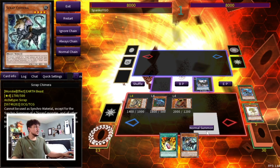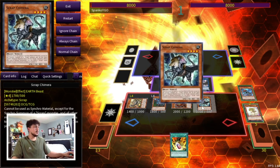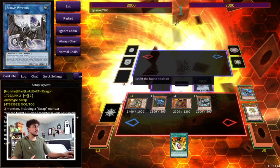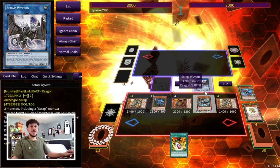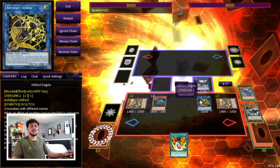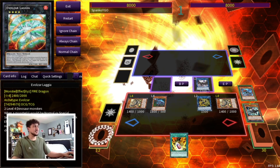Once Giant Rex is on our board, we use the Chimera extra Normal Summon, summon it, and now we have essentially the same board we had earlier — five monsters plus Scrap Wyvern. Then we go back into that full combo: make Dagda, go into the Scythe lock. It's just insane that so many different two-card combos all do the exact same thing.